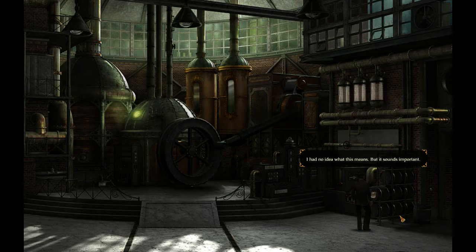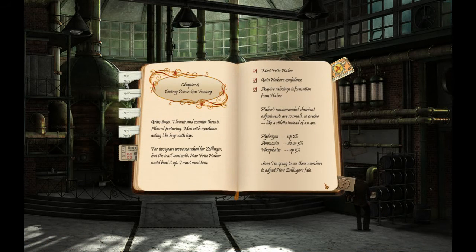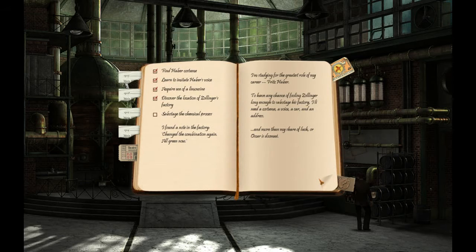It sounds important. I'll make a note of it in my diary. Habar's recommended chemical adjustments are so small, so precise — like a stiletto instead of an axe. Hydrogen, ammonia, phosphate — I'm going to use these numbers to adjust the resolution of your fate. I found out in the factory. Change the combination again. All green now. Sabotage the chemical processes.